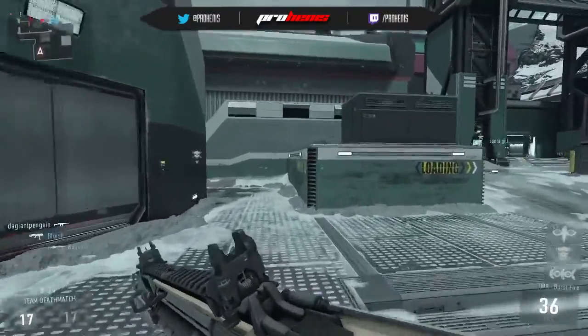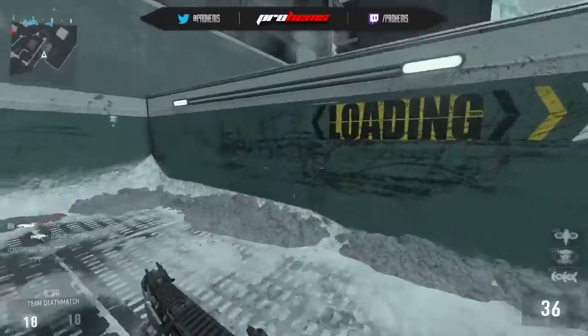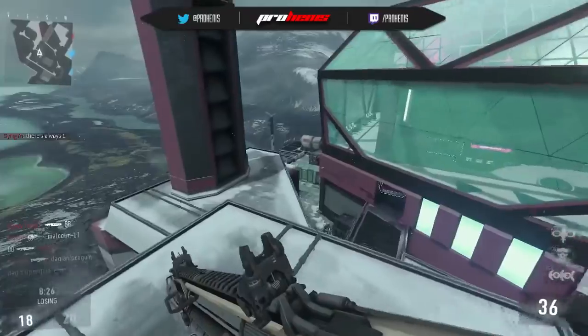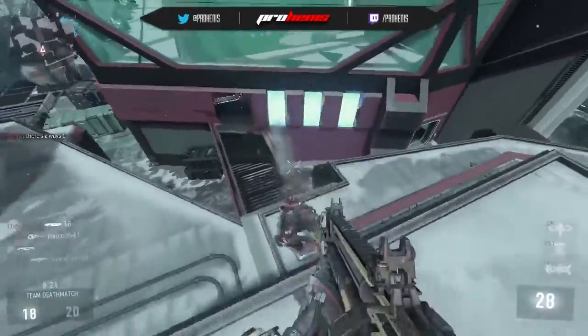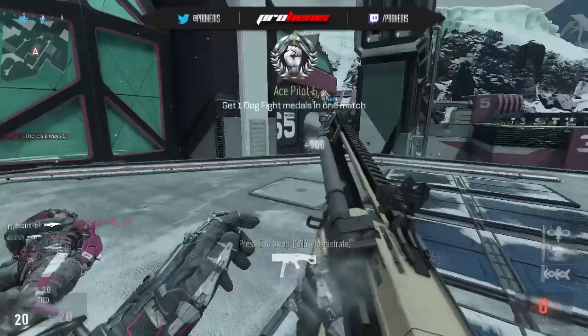Not able to pick that guy off — I've got two guys coming in from two different directions. Let's get back up on this roof here, because this roof is always a very good vantage point to get a good view of what's going on. Nice — can we pick this guy off? Have to resort to the hip fire.